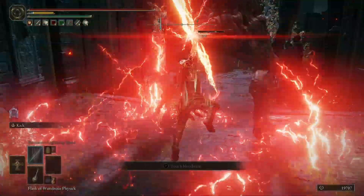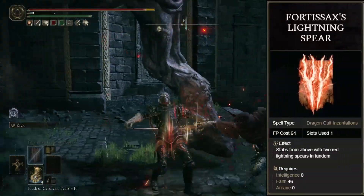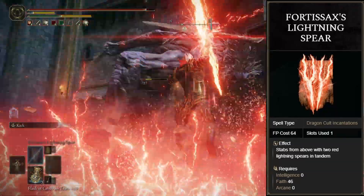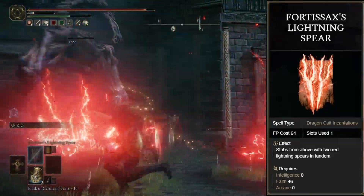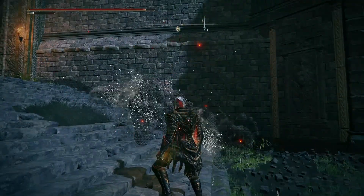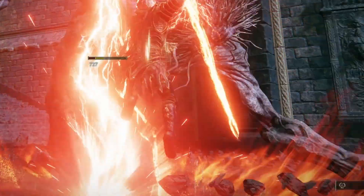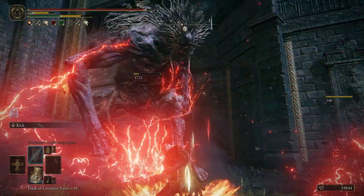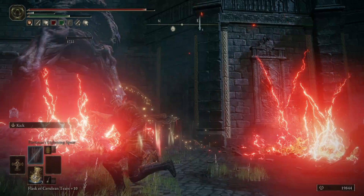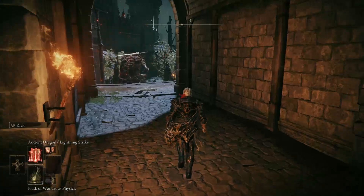The second incantation acquired from the Remembrance is Fortisax's Lightning Spear — a 46 faith, one slot required incantation, which sees the user stab the ground with two huge forks of red lightning. They will do damage with the initial strike, and then send forth waves which will damage anything they come into contact with. It's slow to start up, however it's capable of great damage and will clear trash packs with ease. It also has mild evasive properties, as you do levitate into the air slightly on use.